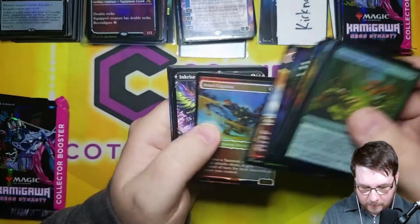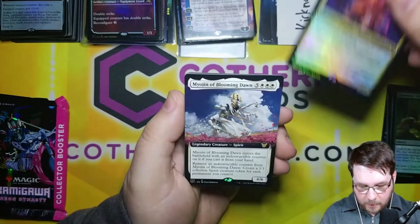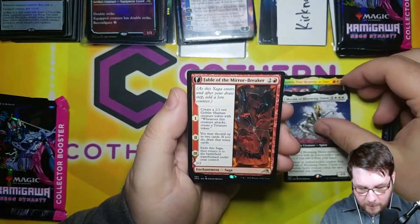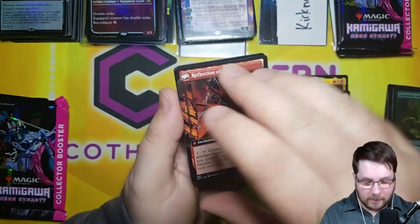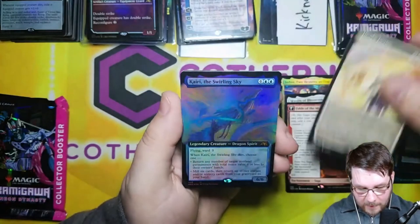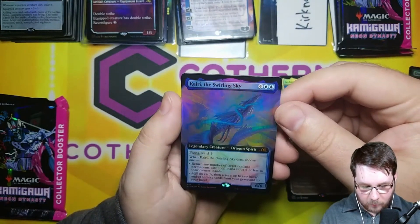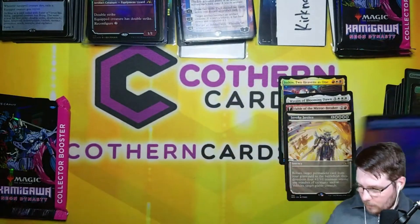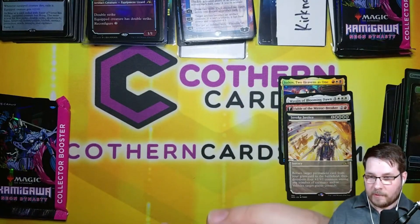Fancy Land. Ishin, Two Heavens as One — Bull Rare. My Ocean of Blooming Dawn for eight. Fable of the Mirror Breaker for three — this is a Showcase version with Reflections of Geeky Jeeky Extended Art on the back. Invoke Justice Neon Glow for five, and Borderless Extended Art Foil Kairi the Swirling Sky — Mythic Dragon. I feel like that should be sleeved too, so we'll go ahead and sleeve that as well. Lots of crazy stuff.